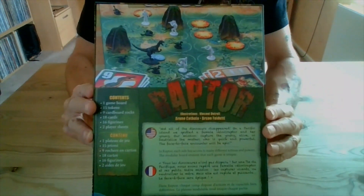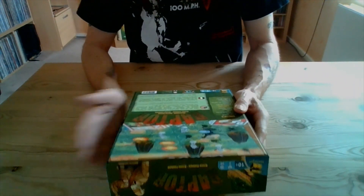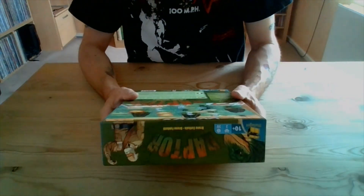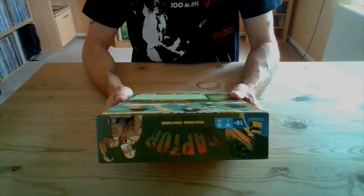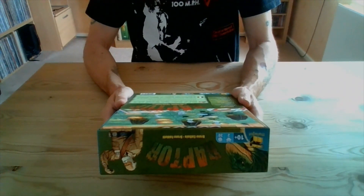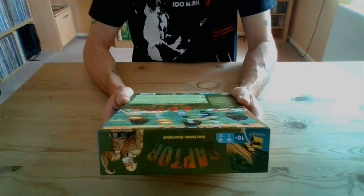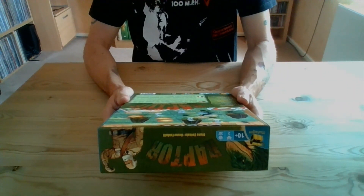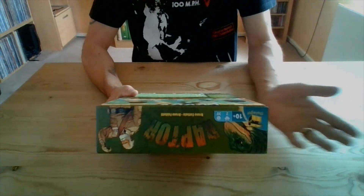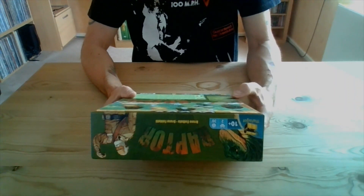This is what it looks like on the back. You've got a picture of the contents and a description of what the game involves. It's got an American flag but obviously it's in English, and it's also in French. The description reads: not all of the dinosaurs disappeared — on the Pacific Island we spotted a female Velociraptor and her young. Our mission: capture the young alive or neutralise the mother. The contents say you get 1 game board, 15 tokens, 9 cardboard rocks, 18 cards, 16 figurines and 2 player sheets.